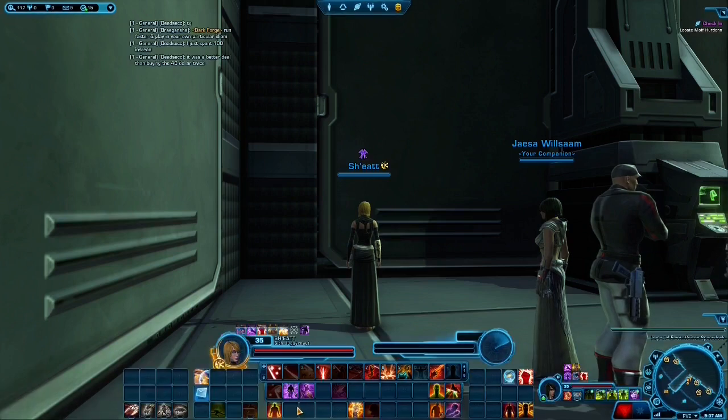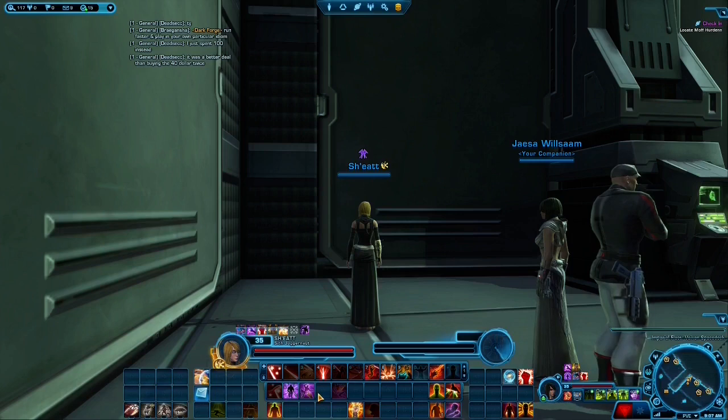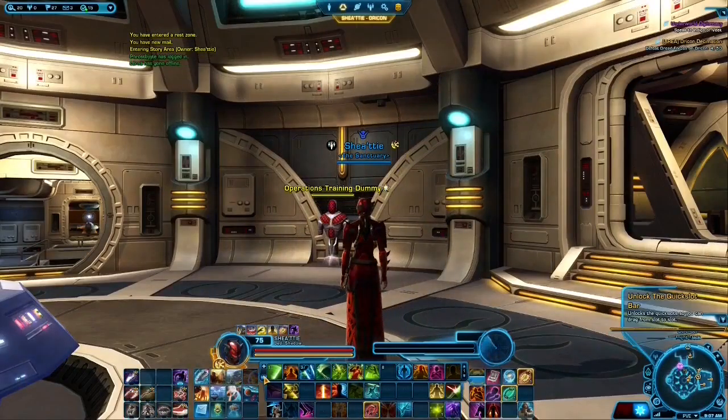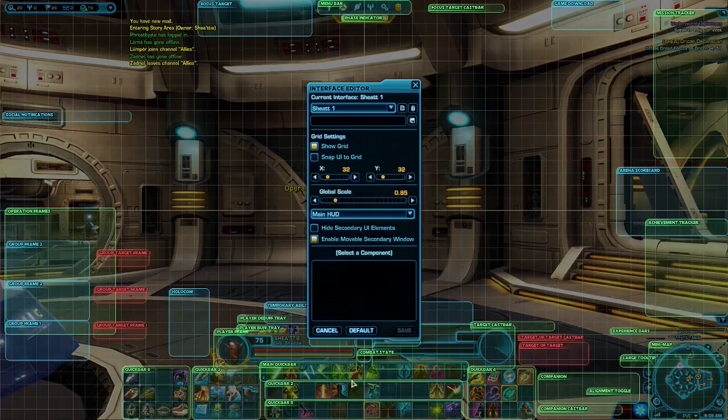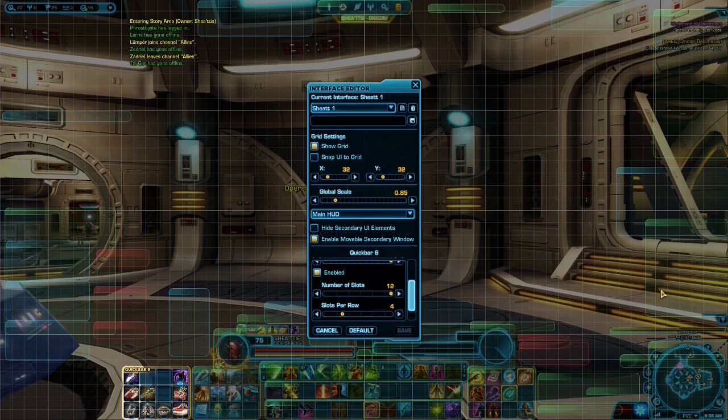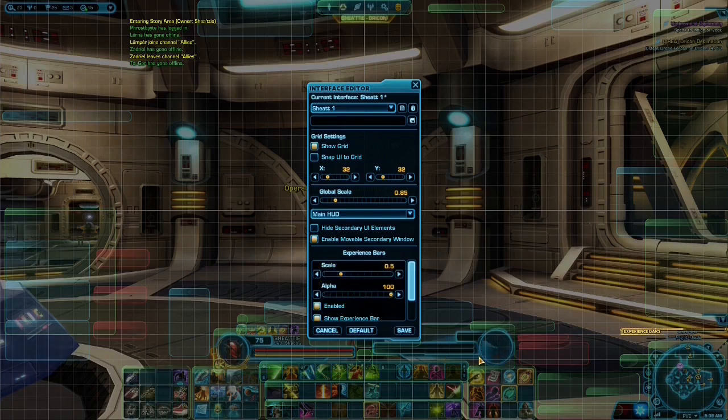Now heading into the detailed options — I'm going to switch characters so you can see what that looks like. I've swapped characters now. I'll show you my actual quick bar setup: I run 12 slots at four per row, so three rows high. All these bars are the same. The scale is 0.5 — I'm going to shrink it down a little more. I've moved my chat to the top and have my social notifications on the left.